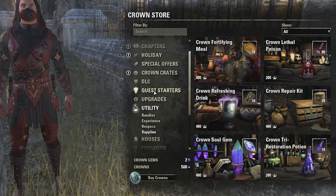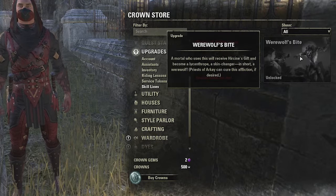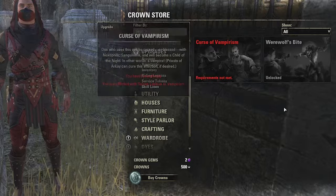There is a 3rd way you can get the werewolf skill line. For 1500 crowns, you can buy it in the crown store. I don't recommend this method, because it is very expensive considering the fact that you can get it for free with the previous methods.